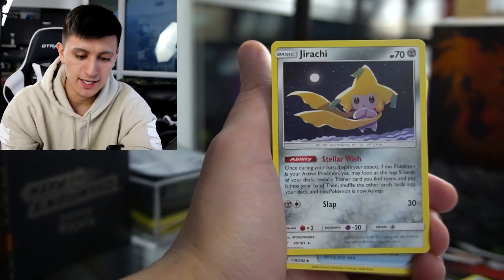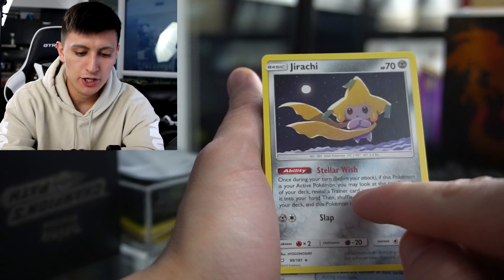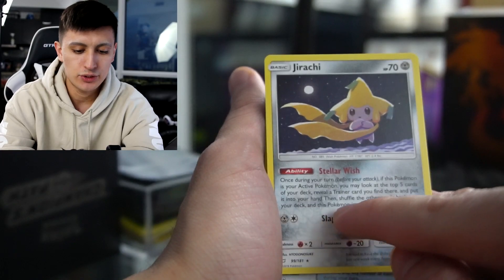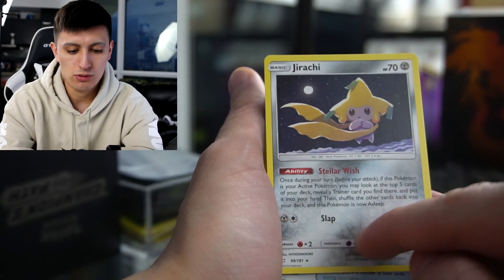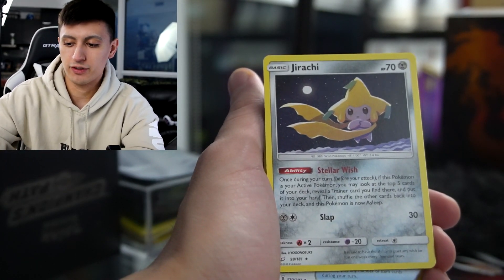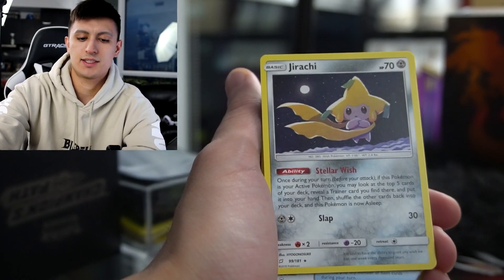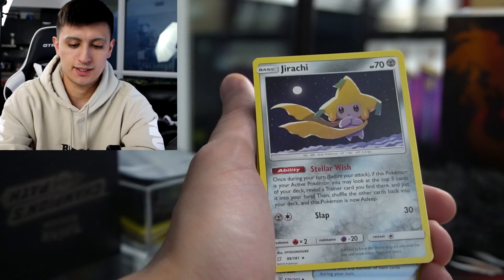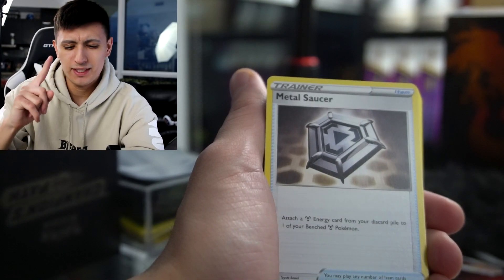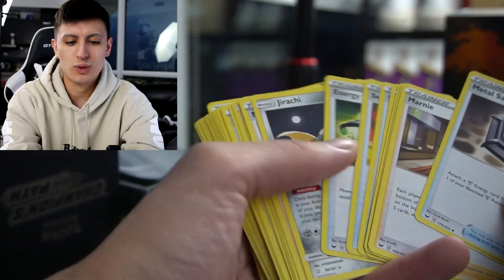Jirachi is a staple in a lot of decks. Once during your turn before you attack, if this Pokemon is your active Pokemon, you may look at the top five cards of your deck, reveal a trainer card you find there, put it into your hand, then shuffle the other cards back and this Pokemon is now asleep. Very strong card for setting up early. This card is in almost every deck these days. We also have Metal Saucer — it's a free energy attachment to a Pokemon once you have an energy in your discard pile, really useful if they use a hammer on you.